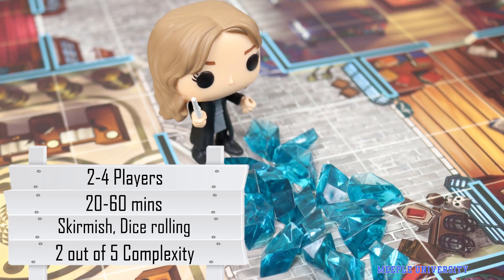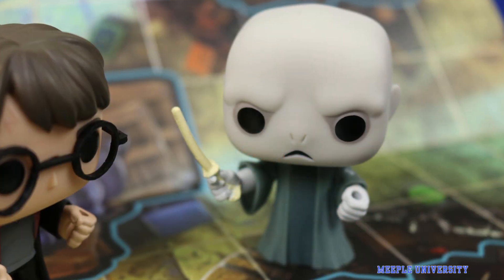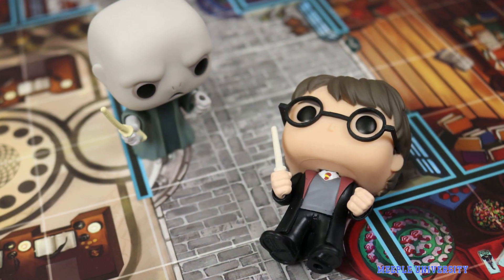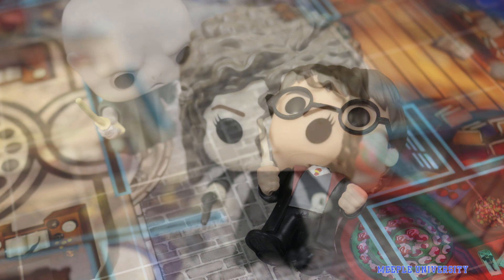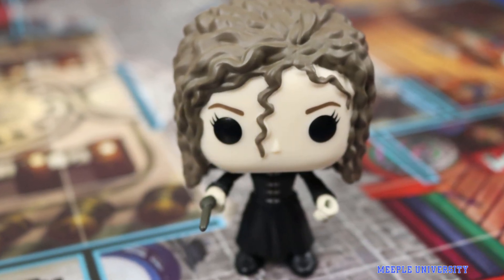Released in 2019, the Funkiverse strategy game is a light skirmish game played using Funko Pop vinyl figurines, designed by Prospero Hall and published by Funko Games. The game plays two players or teams competitively, with an estimated duration of 20 to 60 minutes and is of light complexity.